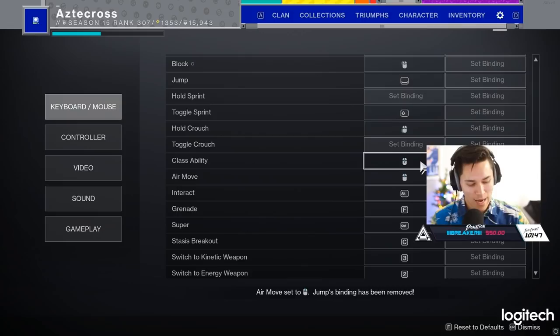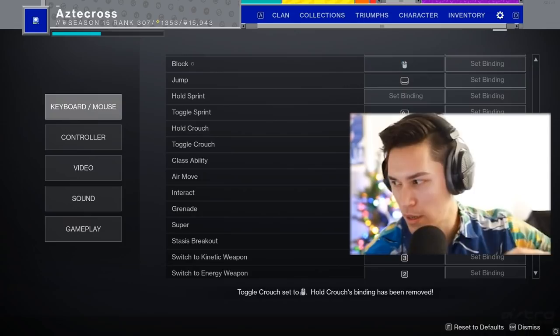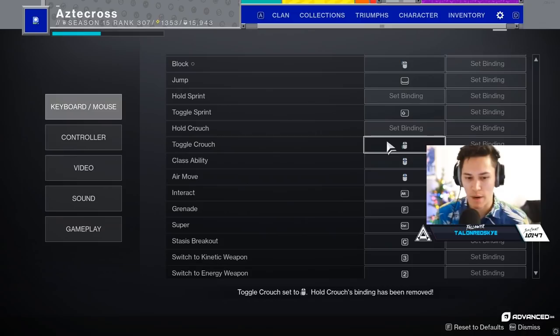Holding crouch changes for me depending on the situation. If I'm sniping or taking advantage of weapons with Firmly Planted, I use toggle crouch — it's the back button on my mouse. I want to just press the crouch button once and stay crouched, since Firmly Planted obviously takes advantage of being crouched. If I am running and gunning — say hand cannon shotgun — I use hold crouch.